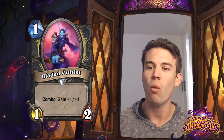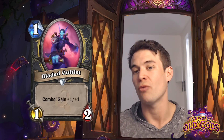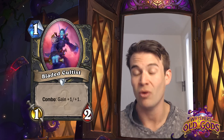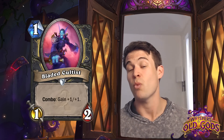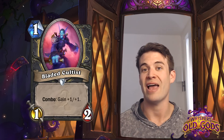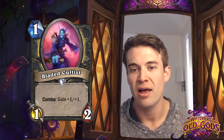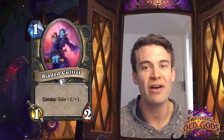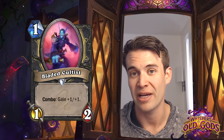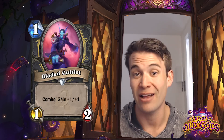Bladed Cultist - a 1 cost 1/2 with Combo: get +1/+1. This is kind of like the Zombie Chow for Rogue decks. If you have a little bit of an extra investment via combo, you can get a great early-statted minion that, unlike Zombie Chow, can actually be aggressive as well. I actually think this could potentially be a very strong card for Rogue decks, both as an early control tool as well as just an ability to fight for the board and threaten your opponent - since, unlike Zombie Chow, it doesn't actually give your opponent life back when it dies. This is a great stat line for the cost. Though the fact that you need to have played another card already means it's not nearly as reliable as Zombie Chow in containing opposing early aggression.